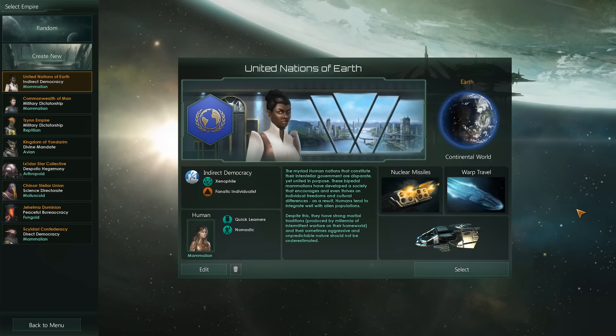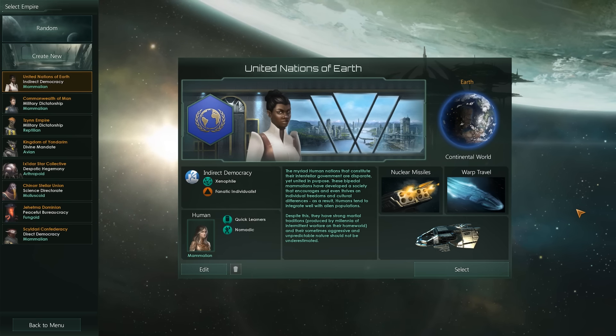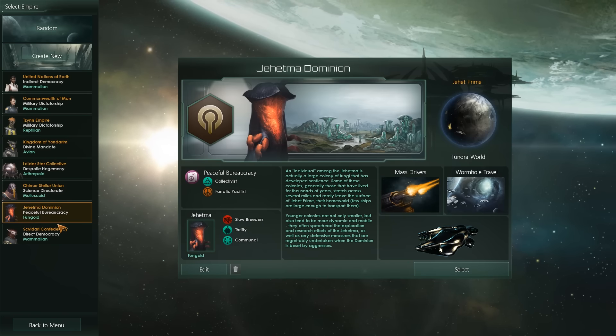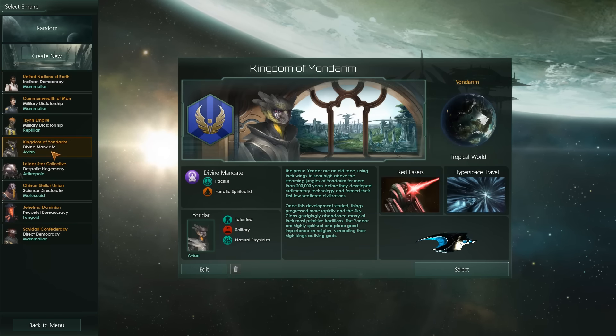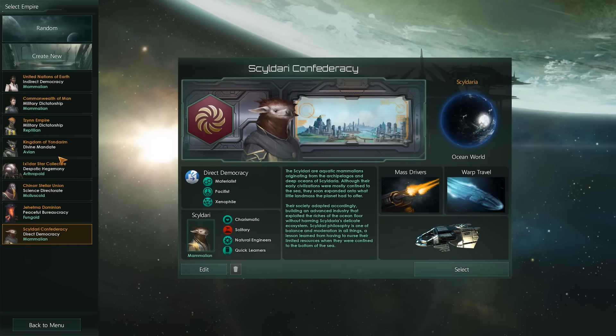That's gonna be an interesting one for this one. First of all, we're gonna need to select our empire and actually get underway. Now first, looking at our pre-selected set of things that we can do, I'm actually kind of interested in doing a fresh playthrough on a brand new species. We're gonna go and cover these particular pre-built empires in a separate video.